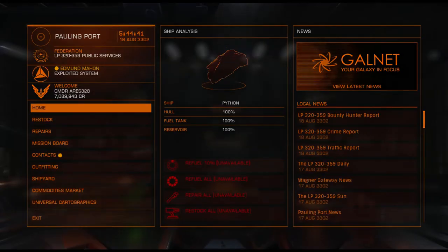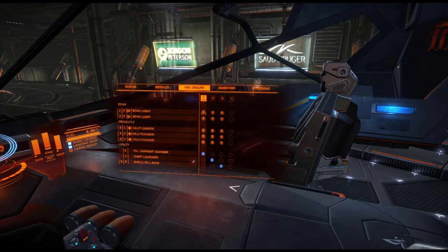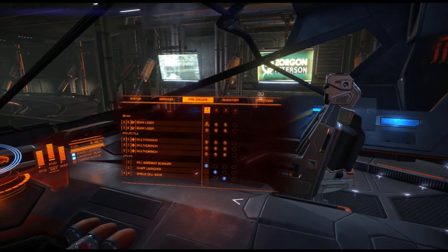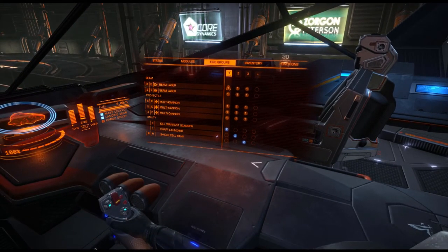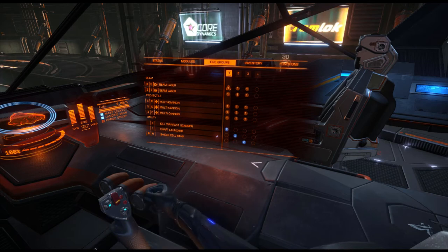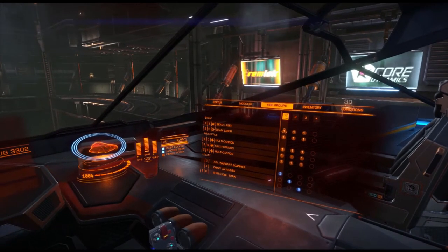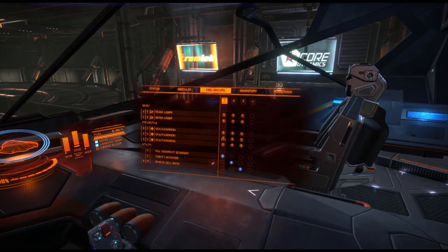Now for my fire groups. I have the beam lasers and the multi-cannons on one slot. That's because the beam lasers are turreted, so if I fire them once they will just target the enemy and keep firing until the enemy dies or is out of range. So then it doesn't matter that your multi-cannons are also on the same slot. Because if you click once with your left mouse button, it will only fire the beam lasers — the multi-cannons need a spin-up charge rate before they fire. So you don't have to put them on separate slots, it's just not a problem.